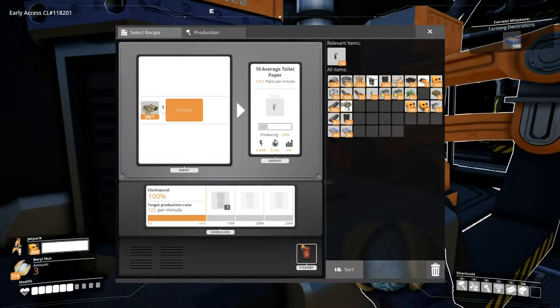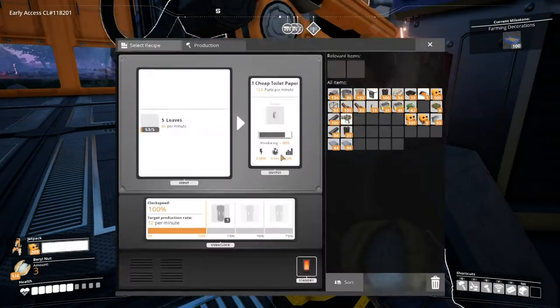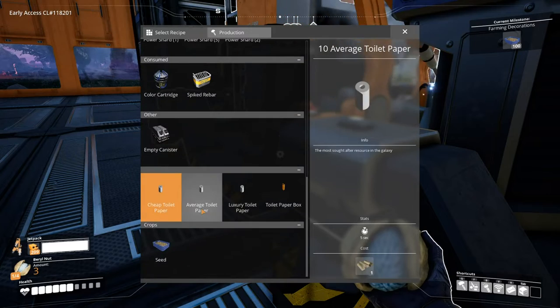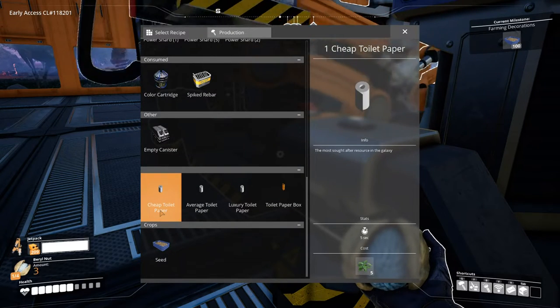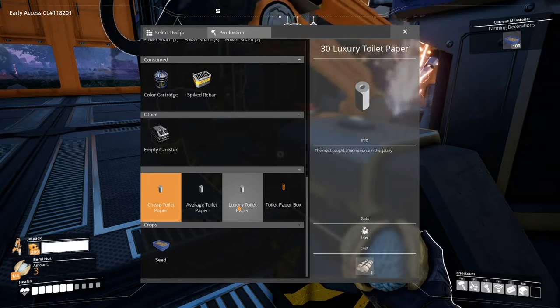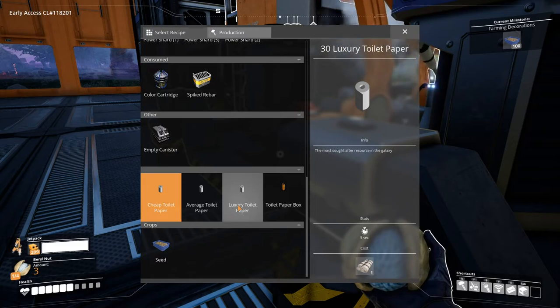Probably could do a little bit better on the textures, definitely got to say that. Let's hop into the recipes. Down here at the bottom: cheap toilet paper is out of leaves, your average is out of wood, and luxury is out of fabric. If you don't already know about fabric, you've got to go through the scanner tool.